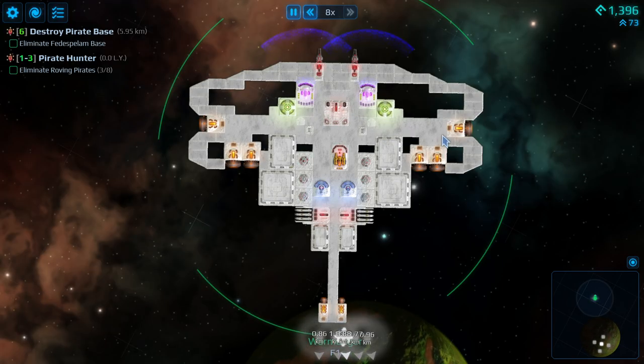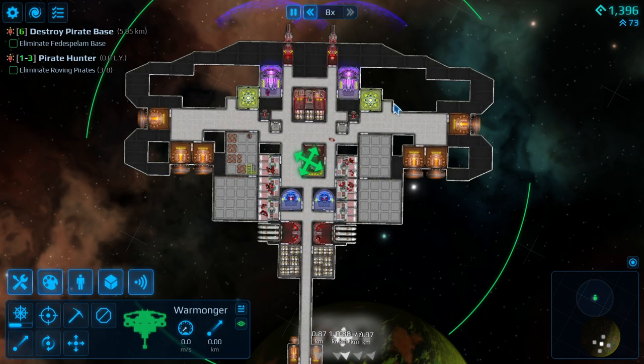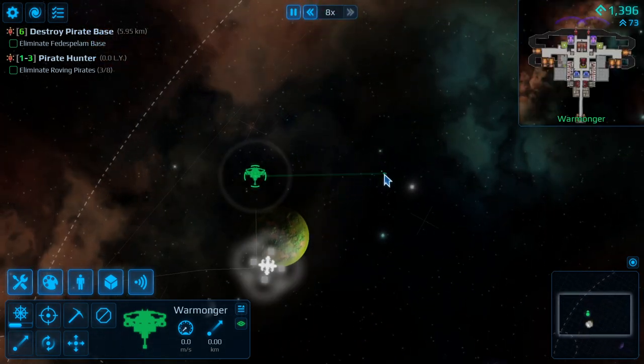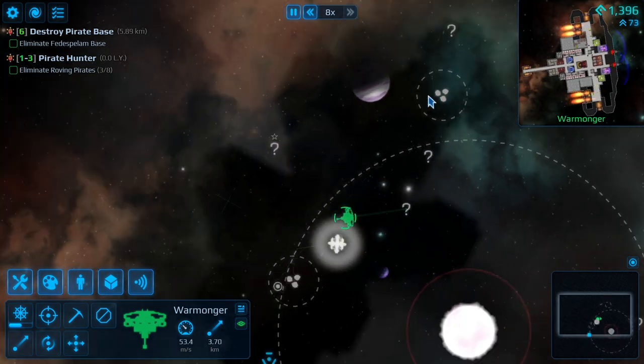Greetings, and we are back. Welcome to the Warmonger. As you can see, it's changed shape slightly. I've not been able to fully complete it, but we now have two shields, two missile launchers. Missiles are super important. We will blot out the skies with our missiles.